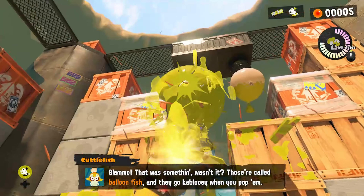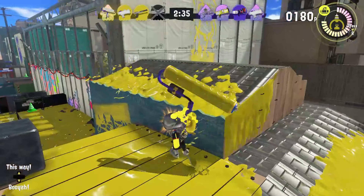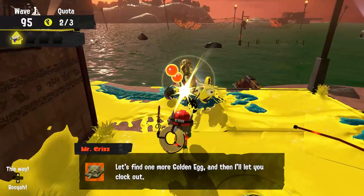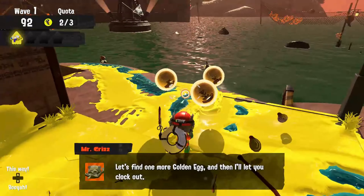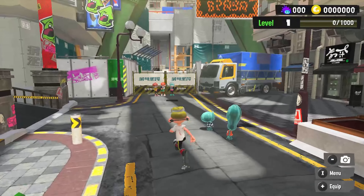Splatoon 3 is a coat of many colors, offering up a full campaign, multiplayer — both casual and ranked — a new card game called Table Turf Battle, and Salmon Run. This is on top of all of the game's social features, like wandering around a new hub city and checking out other players' loadouts and Miiverse-esque drawings and sayings.